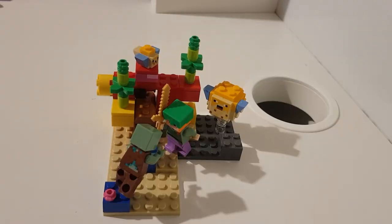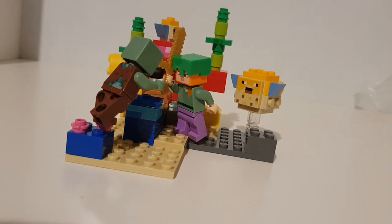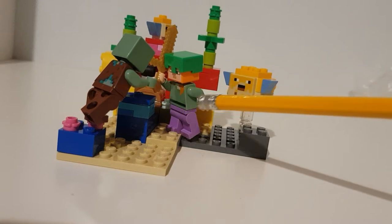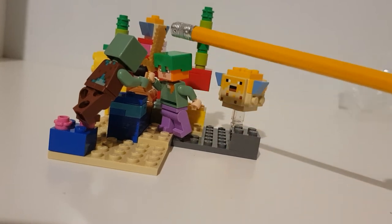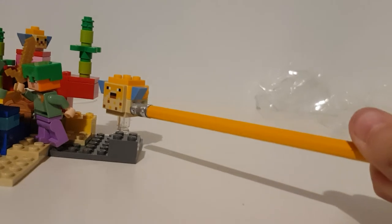So that's The Coral Reef set done. Let me take you on a tour around it. Here is a drowned. Here is Alex with her turtle helmet, armor and golden sword. Here is a puffed up puffer fish.